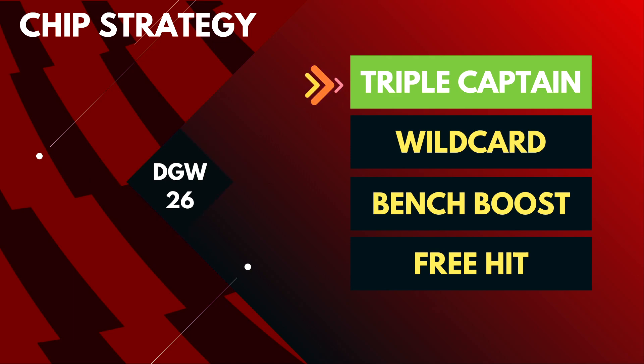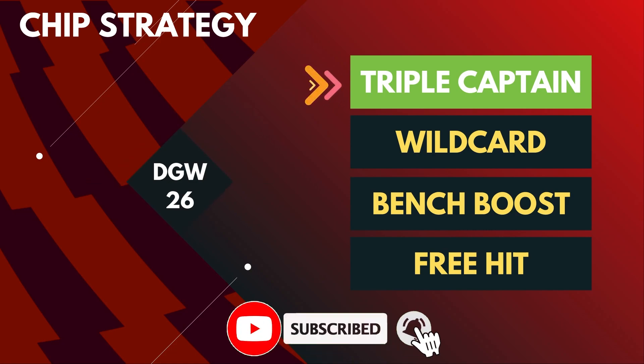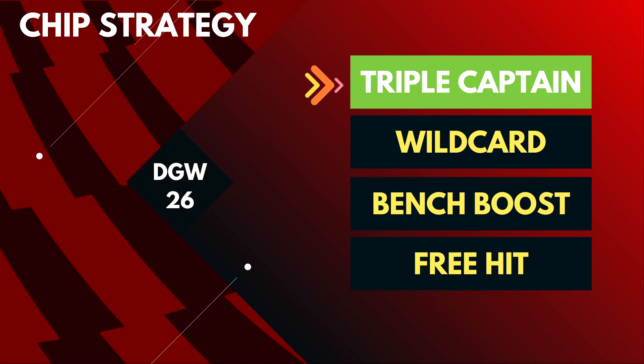Strategy one is to use the triple captain chip in the big double GW26. You prepare your GW26 team by making transfers and taking a few hits if beneficial, to take advantage of top premium picks and get double points from them. From first look, Bruno Fernandes, Ilkay Gundogan or even Harry Kane could be a few options to go for. We'll do a separate video on the triple captaincy chip options in detail, but GW26 is a great week to use it.